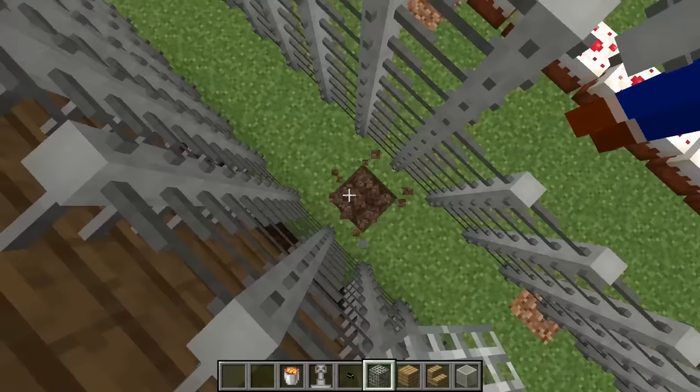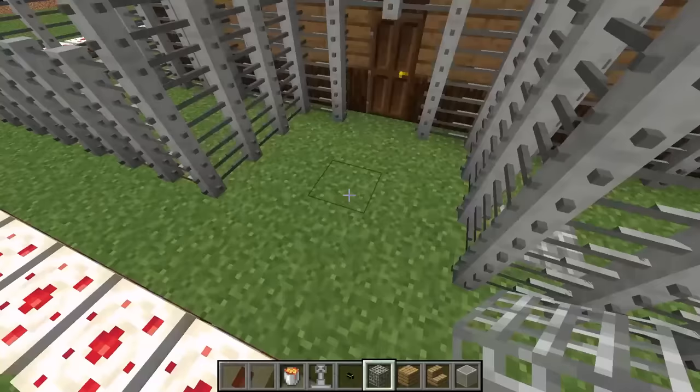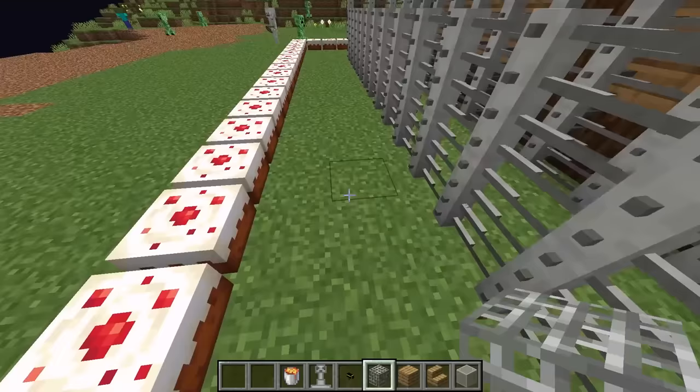For the next line of defense I'm gonna start putting down traps. The skeleton will not be able to get past those traps — he's literally gonna walk onto one and get stuck. Let me lay them through the entire perimeter. Daddy, when you're going outside make sure you don't walk on one of the traps!